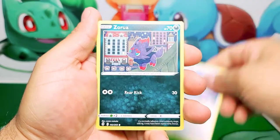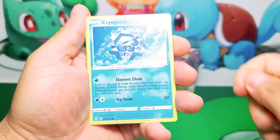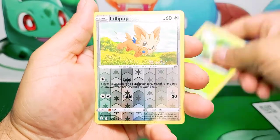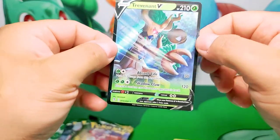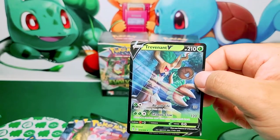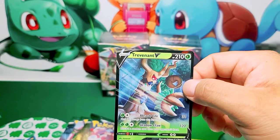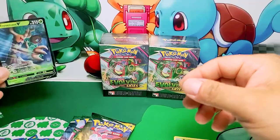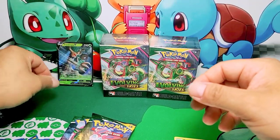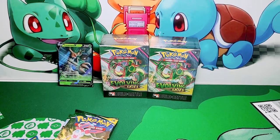We're going to open those Build and Battle boxes too, to see if we can get our Flaffy. And right off the bat, we got a Trevenant V — nice looking card. I already pulled this guy, I believe on another Build and Battle box. Let's have him hang out in the background and give us more.